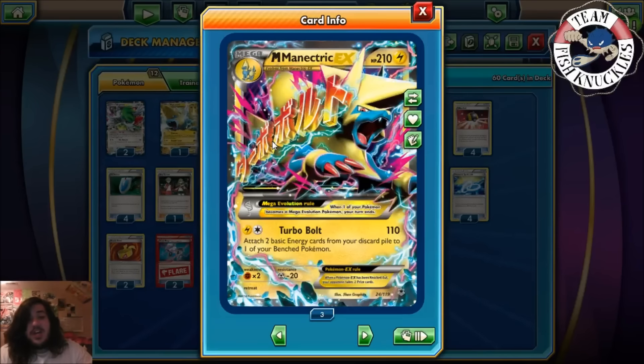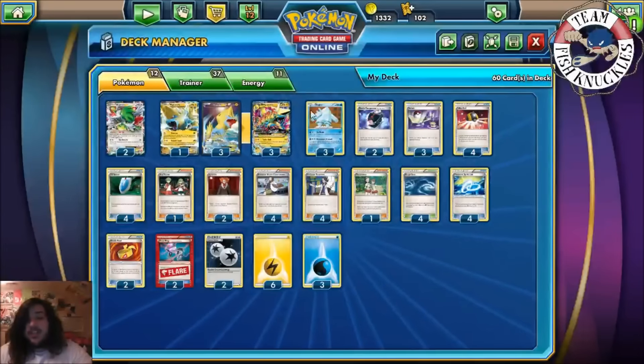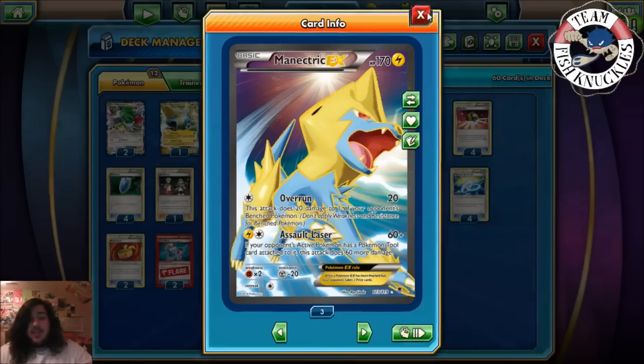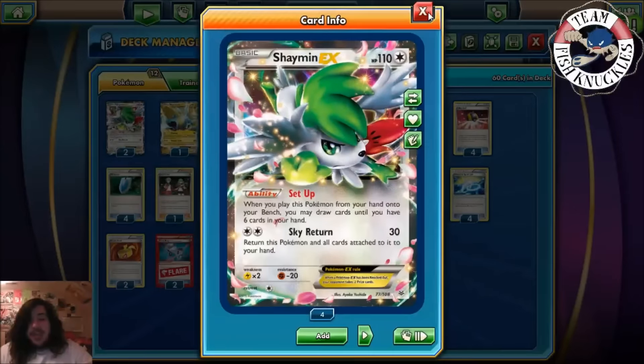With the DCE you could potentially start powering up Mega Manetric. Turbo Bolt does 110 and attaches two basic energies from your discard pile to one of your bench Pokemon — you can do this to another Mega Manetric or Regice. We play four regular Manetric. Overrun does 20 plus 20 to a benched Pokemon. Assault Laser does 60, and if there's a tool on your opponent's active Pokemon it does 60 more — so 120. We play two Shaman to help set up; drop it down, draw until you have six cards. We play three Regice.